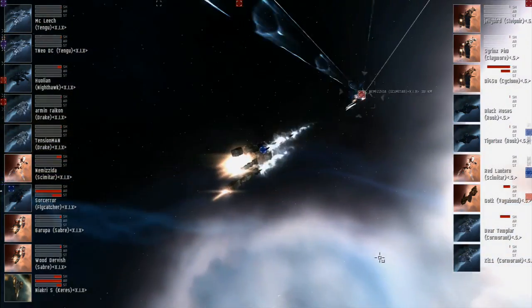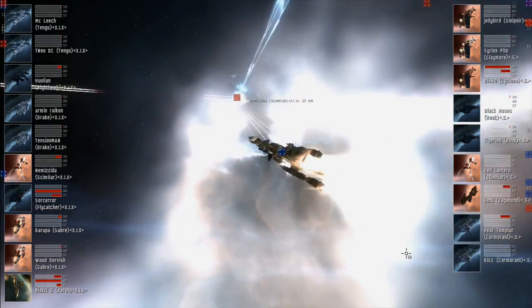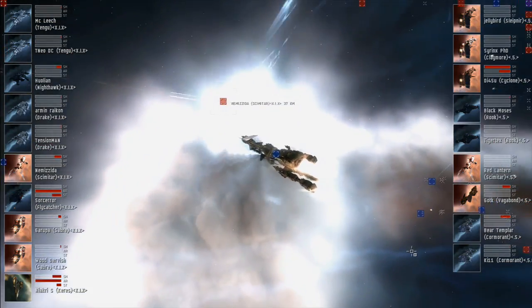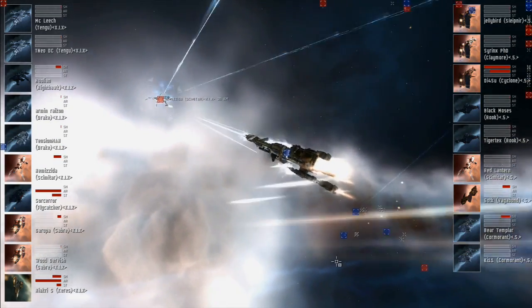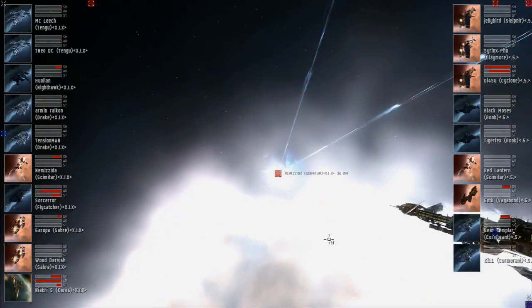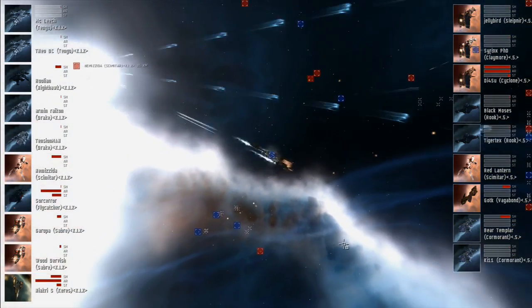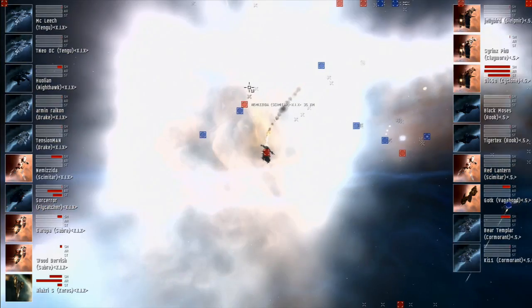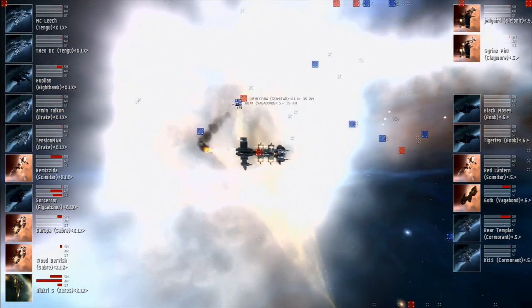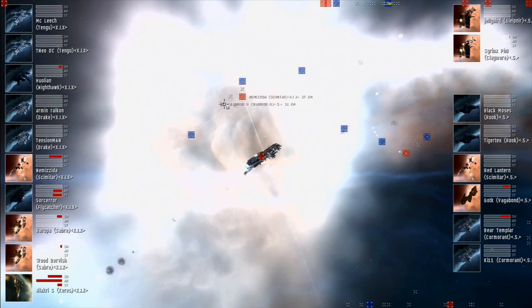That Cyclone for the 5 was into armor, got a lot of shield back, and is still getting remote shield reps, but he's in about half armor. Once he's taking armor damage it goes really fast — now down to about a quarter armor. The Scimitar is working real hard trying to keep that Cyclone alive, but he's pretty stationary. And he's going to go down — now in structure. There he goes. First blood: Cyclone down for the 5.